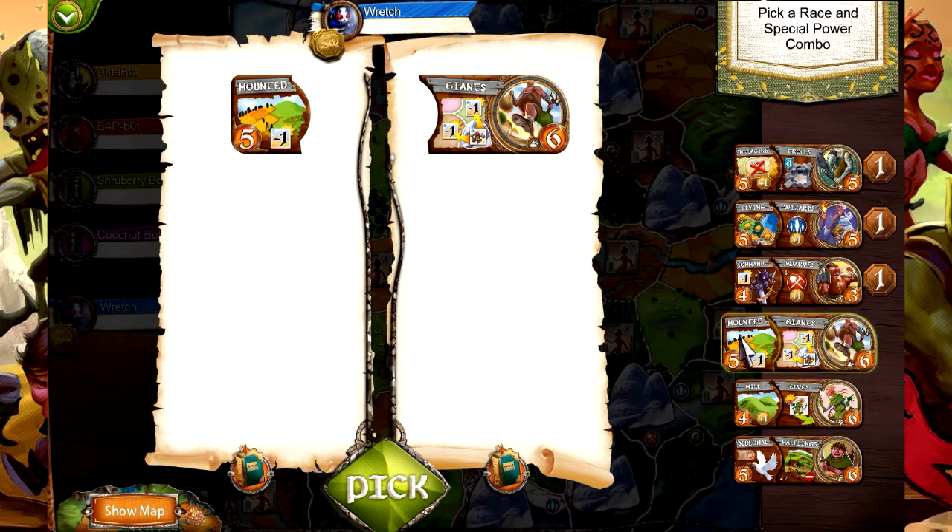Next up we have mounted giants. Mounted means you can conquer any hill or farmland region with one less race token than normal - it's a more specialized version of the commando trait. Giants may conquer any region adjacent to a mountain region they occupy at a cost of one less token than normal. So as long as you hold a mountain, any adjacent area costs one less troop to conquer. That, along with mounted, can make that combination very, very nasty.